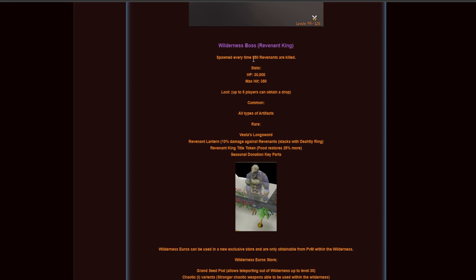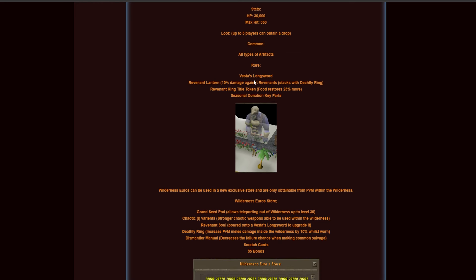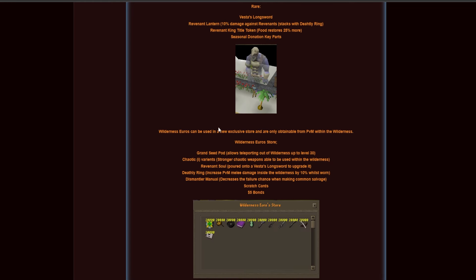The wilderness boss — the Revenant King — has also been added. It spawns once every 250 revenants killed, has 30,000 HP and a 350 max hit. Up to five players can obtain loot from this boss. Rare drops include VLS, the Revenant Lantern which gives 10 damage against revenants and stacks with the Deathly Ring, the Revenant King Token which makes your food restore 25% more, and some seasonal donation key parts. Wilderness euros can also be used in a new exclusive store.